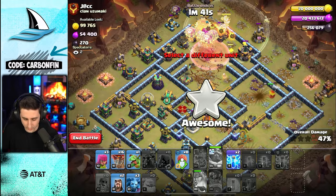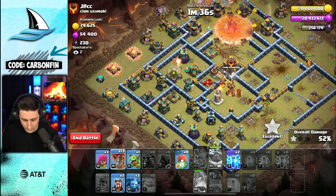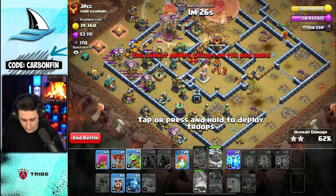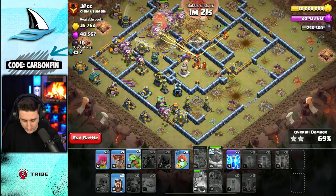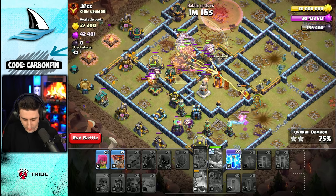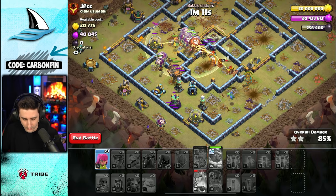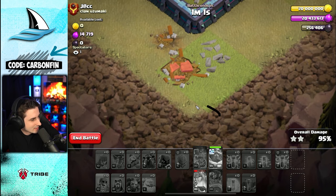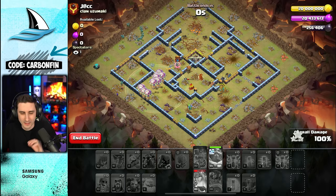Drop some minions and headhunters — the next hound for the Warden ability can protect it. There we go, fly all the way across and take out the enemy queen. Drop more balloons as they fly their way around. Stone Slammer makes its way to the core — we got some lightning spells. Baby dragon, wizard, wizard — queen still going, lightning here, lightning there — we're fine. The arrow was not exactly lined up because the base is barely off the corner, so lining up the shot was a little difficult, but the hero value was still insane.